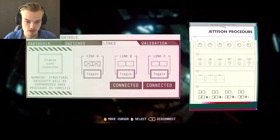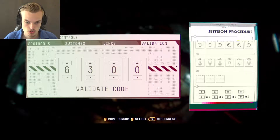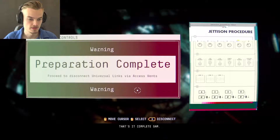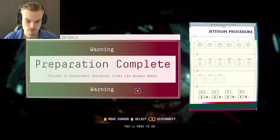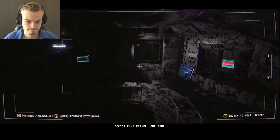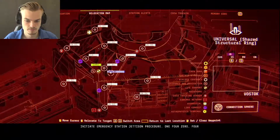Enable link controls. Warning — structural integrity will be compromised once procedure is complete. Toggle them all off, and then six, three, two, and eight. Procedure complete. Confirm. Preparation complete. Proceed to disconnect universal links. It's the only way. Dr. Emma Fisher — one, four, zero, four, one, two. Initiate emergency station jettison procedure.